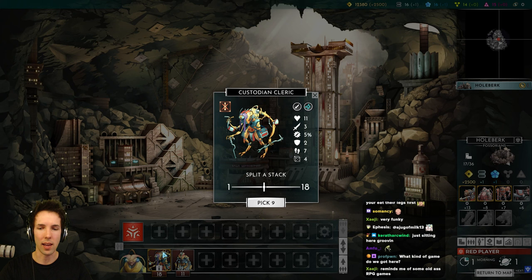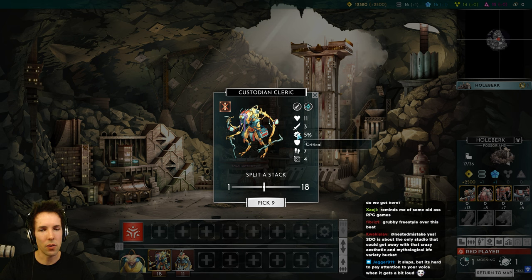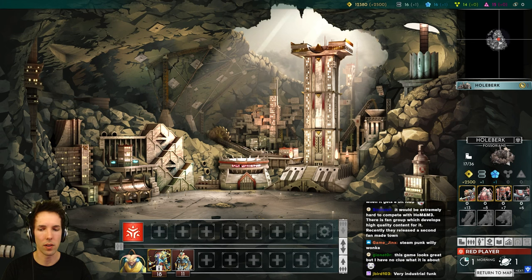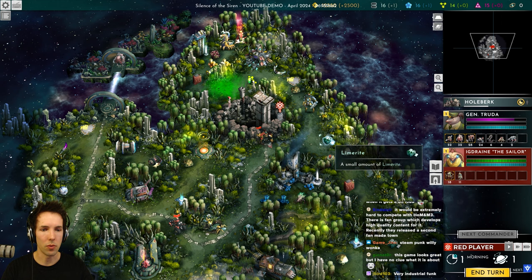We hired units and put them all on the other commander. He's got custodian cleric: 11 health, 3 damage, 5% chance to crit — no morale mechanic, they just have a chance to crit XCOM-style. 2 defense, 7 move, 4 initiative. You can split them — right click or press the little I to split and see their info. Left clicking moves them. Let's go pick up some doodads.